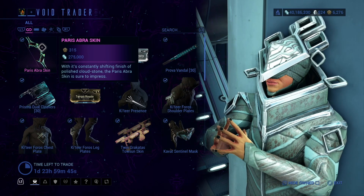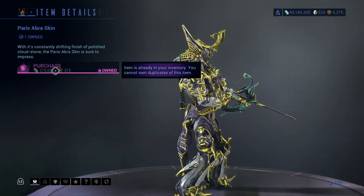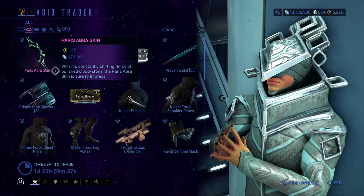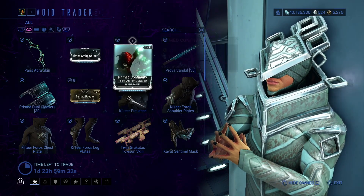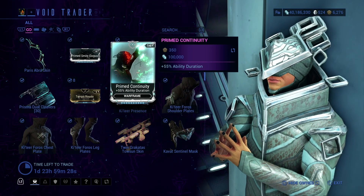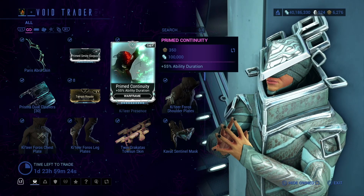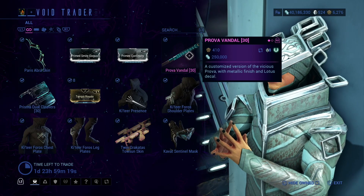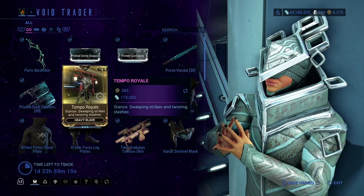We have the Paris Averis skin, which apparently I already own — I was going to buy it, but okay. And then we have the Primed Smite Corpus, Primed Continuity — I definitely recommend picking up. Most of my builds contain Primed Continuity, so I definitely recommend that. Purva Vandal, Prisma Dual Cleavers.